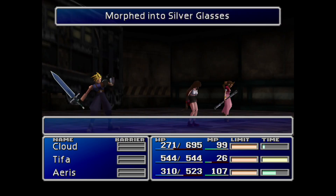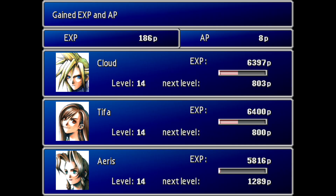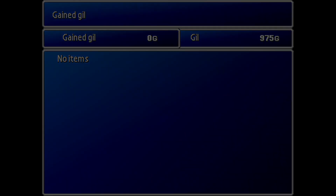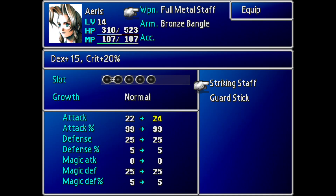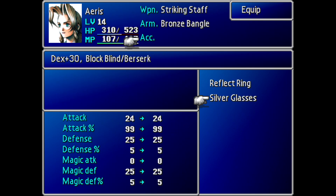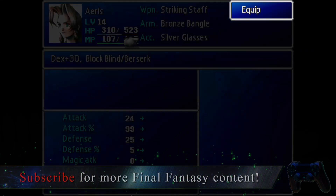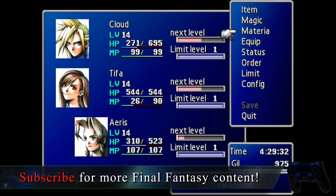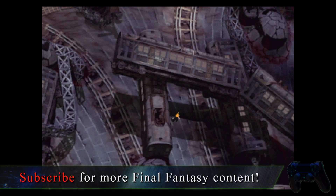Eventually, you'll get those Silver Glasses. But of course, do make sure you've stolen the Striking Staff before actually morphing the enemy, otherwise you won't get that. For the sake of giving all the information, the Eligor actually has a number of items on its drop table: the Mute Mask, Dream Powder, and the Powerful X-Potion. But they are all consumables, so not as valuable as the weapon and accessory you can get. You can only get those drops if you do not steal, since you can't steal and get a drop in the same battle.